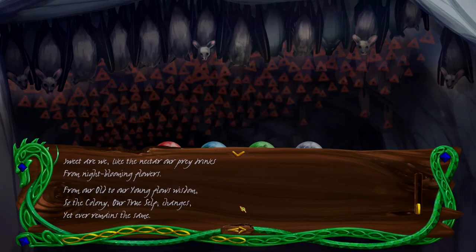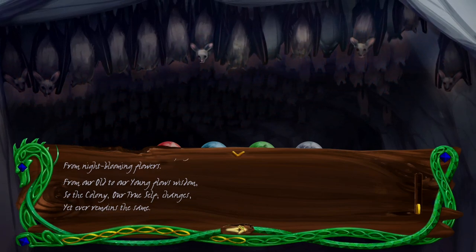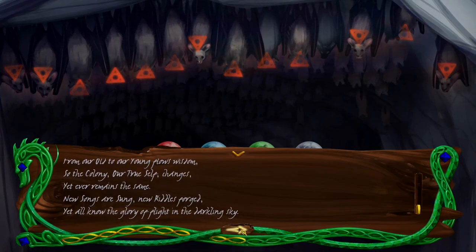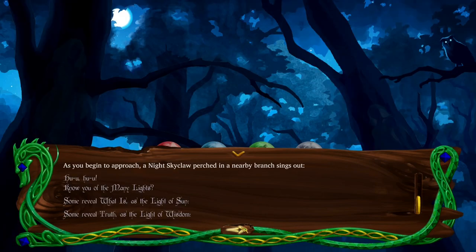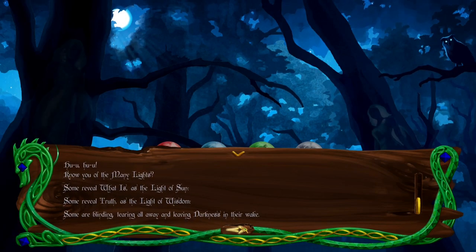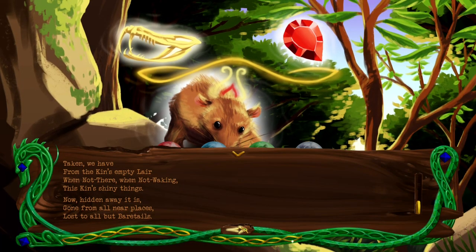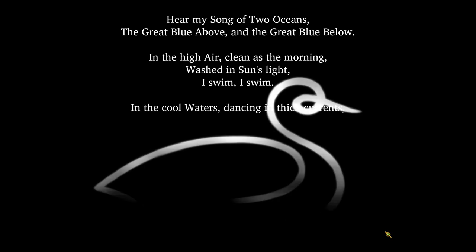Each type of animal in this game has their own song to sing — and by that I mean way of speaking. Drakkin refer to communication as singing. This is reflected in not only the way they speak, but their font and color choice for dialogue. Take for example the fancy and light font of the night sky claws, or the rough orange font of the bear tails. It all helps add to the personality and individuality of the animals you come across, and gets you invested in their stories.